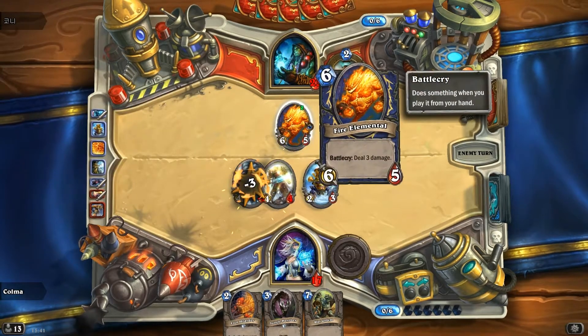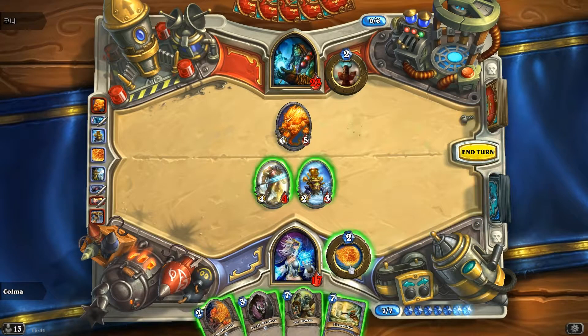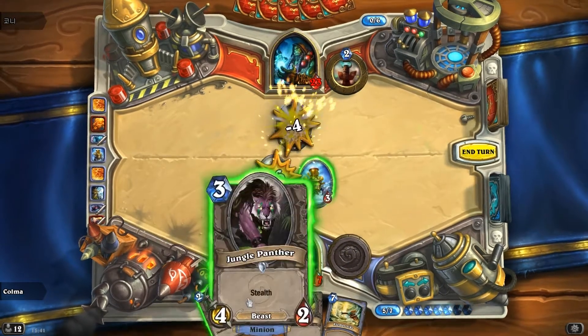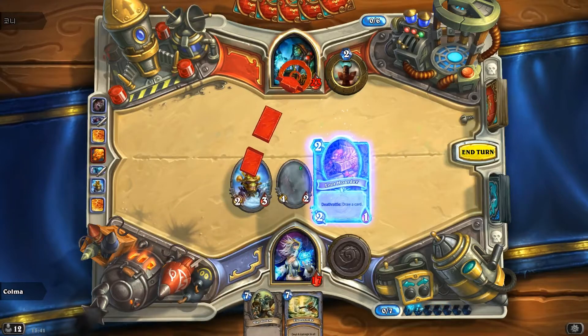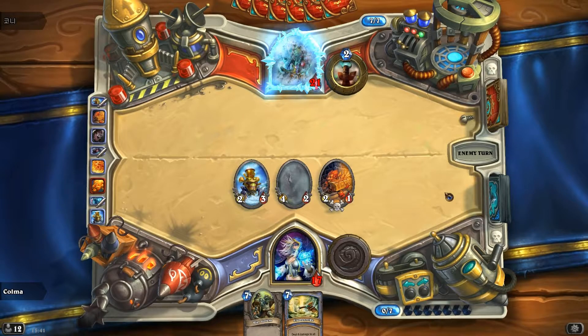Undead into it and Fire Blast. Flamestrike. So we did this, that, and then we can fight these two. Now we just hope he doesn't have Lightning Storm. And if he does have Lightning Storm, we hope he doesn't get the Chaka.